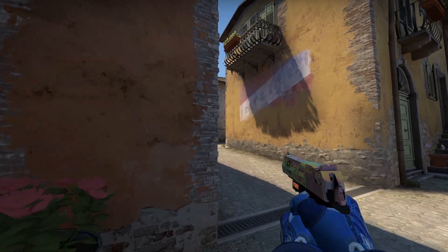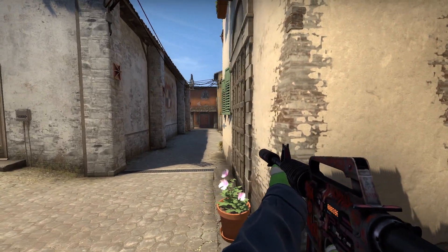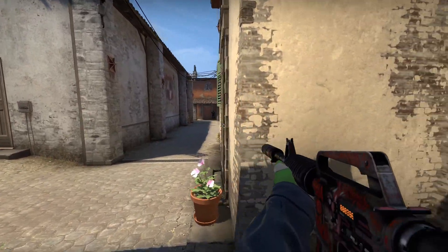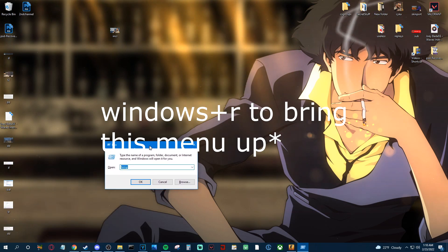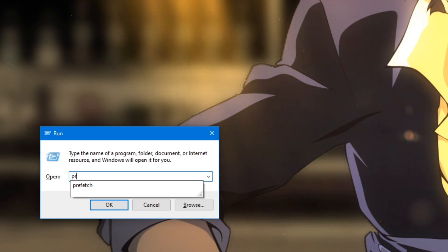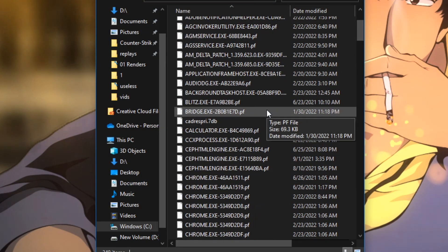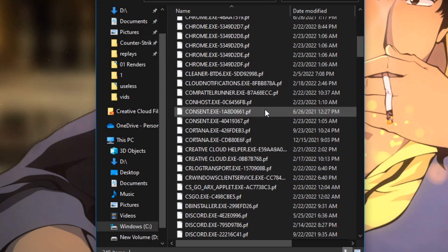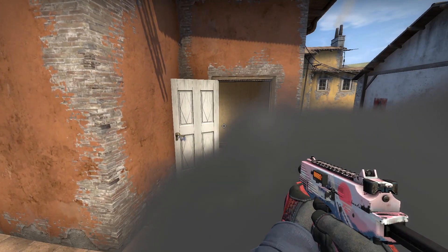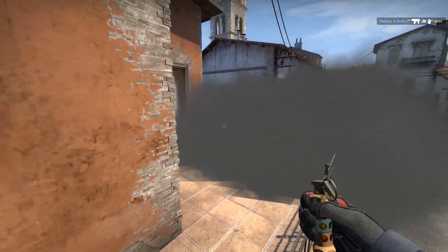The final real point in the article is to delete temporary files on your PC, which really has varying success — I didn't notice too much of an FPS increase from it. You can access them by typing %temp%, just temp, and prefetch. Those are three separate commands that give you access to different temporary files which you can delete to save space. To me it didn't really do anything FPS-wise in-game, and it actually made things a pain because I had to re-enter all my passwords for every site on Google. I don't really think this is a necessity.